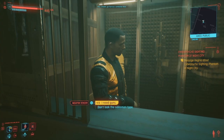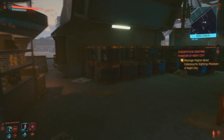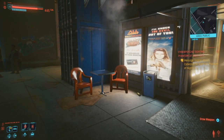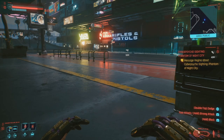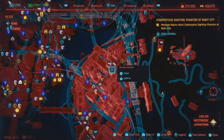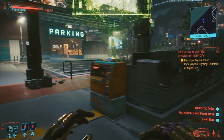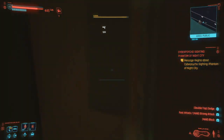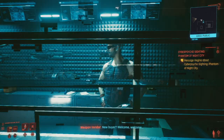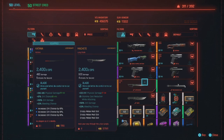Now we're going to move on to the legendary machete. The final location is where to buy the legendary machete — it's in Northeast Japantown by Skyline and Salinas. There's a weapon shop across the street from the fast travel. This guy sells the legendary machete. You can reroll it as many times as you want until you get one with stats you like. Obviously the higher level you are, the better the bonus stats will be, so keep that in mind when rerolling.